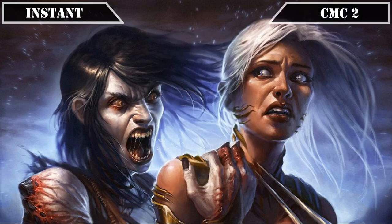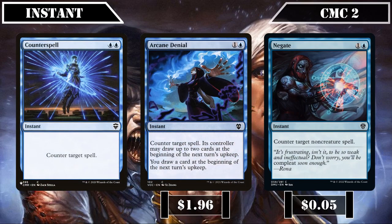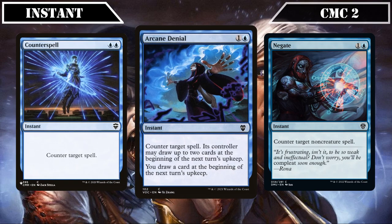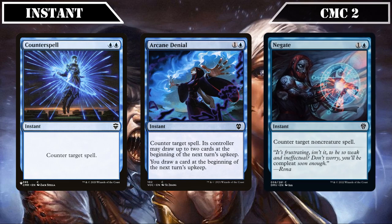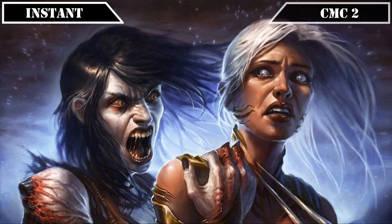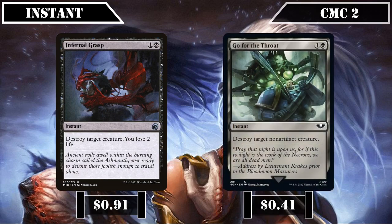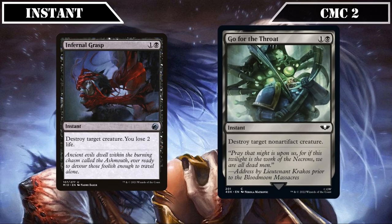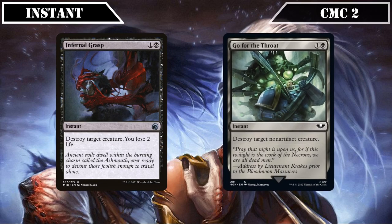Then entering the CMC 2 slot, we start off with our spell disruption suite consisting of Counterspell, Arcane Denial, and Negate — the first countering any spell, the second also countering any spell but having its owner draw 2 while we draw 1 on the next upkeep, and the last being limited to non-creature spells — all serving as additional insurance to prevent our opponents from interfering with our turn when we're about to go in for the finishing blow. And closing out this slot, we have Infernal Grasp and Go for the Throat, both of which destroy target creature, giving us access to instant-speed removal outside our creature base.